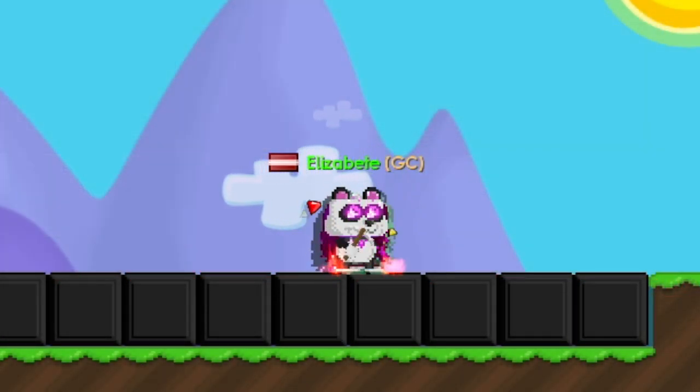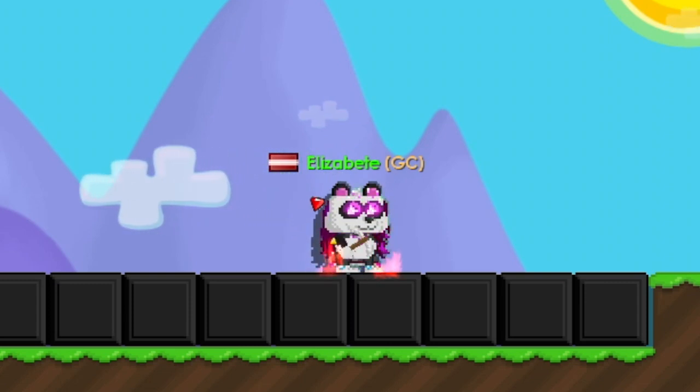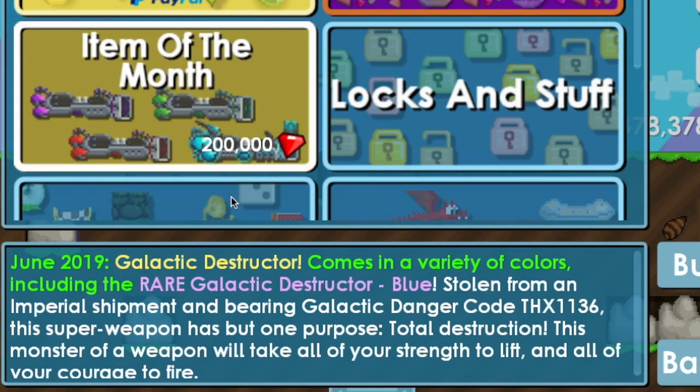Hey guys, in this video I'm going to be doing a June item of the month review. As you can see, it's June and it's called the Galactic Destructor. It comes in a variety of colors including purple, green, red, and the very galactic destructor blue.